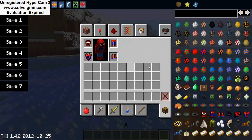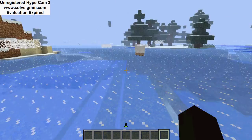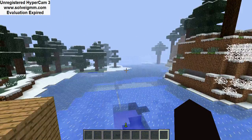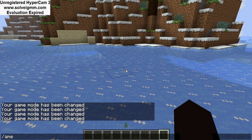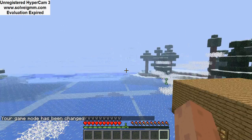I'll be showing you some features. As you can see already, it gives you super speed. And you can double tap jump. I have to show you some survival. You don't need to sprint, just double tap.